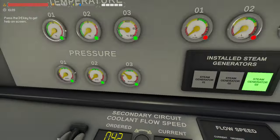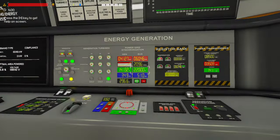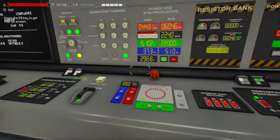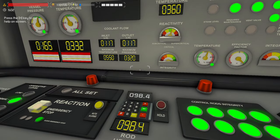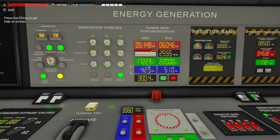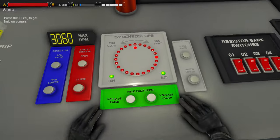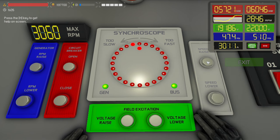That's 42. Once we get to the RPM that we're looking for, we should be able to start. That's going to come up. And if we actually wanted to — there's the synchroscope already moving. We can raise the speed, and now they're synced.